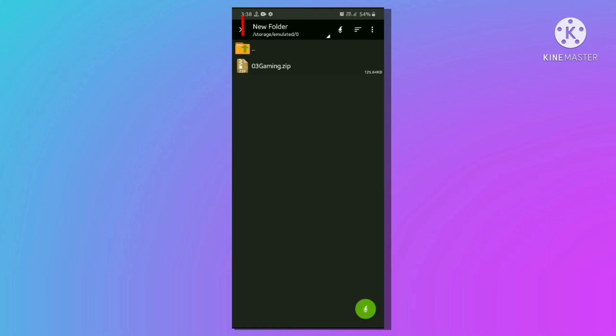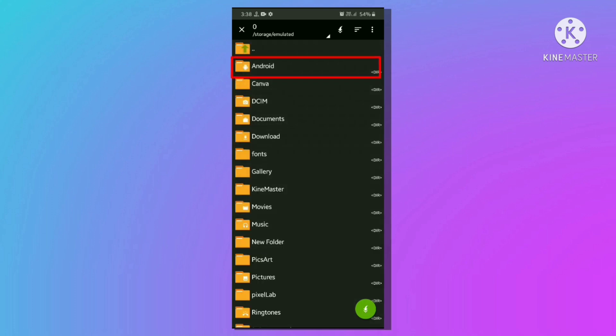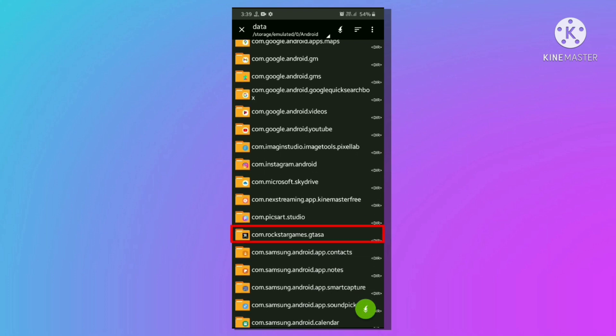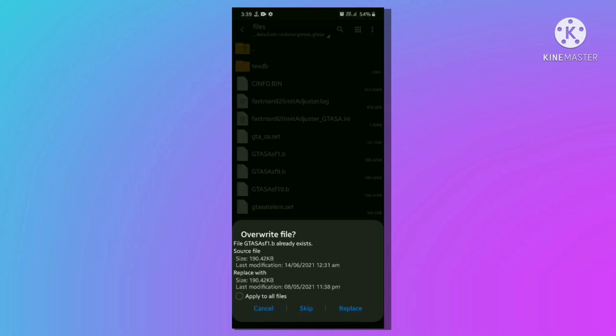Click on it and then extract. Now click on New Folder, Device Memory, then Android Data. Search for com.rockstargames, then Files. At last, paste those files by ticking and clicking the Replace button.